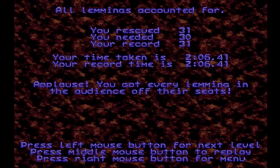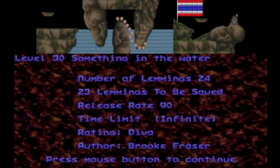I feel like all of these are not quite intentional, because in the later ranks you generally are supposed to use every skill you're given. But what do I know? Maybe these are supposed to be open-ended levels. These seem pretty simple and they've all just kind of fit together just right. Level 30, 'Something in the Water' by Brooke Fraser. We're on the last level of the day and we're less than 11 minutes into the video. This is fantastic.